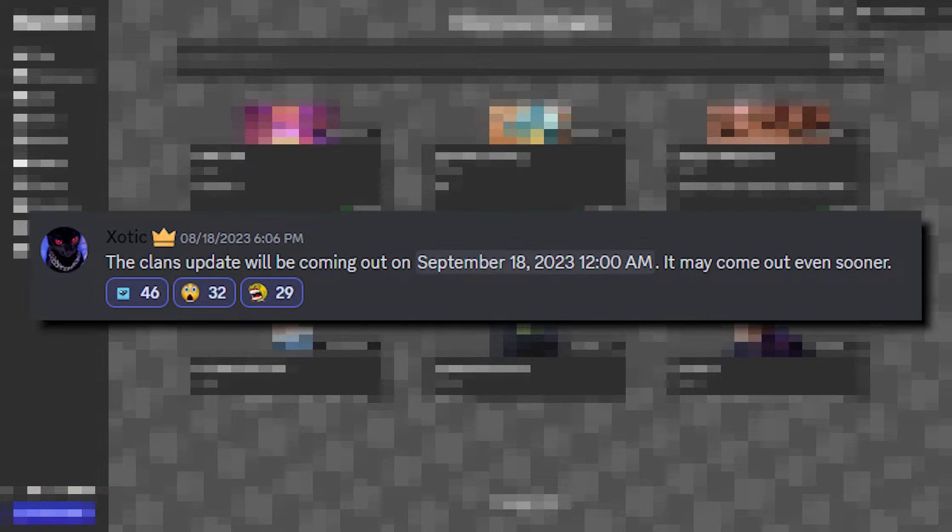Bonus update — this won't appear on Blackit during the time of this video, but the clans update will show up on September 18th, 2023, or even earlier. It's basically where you can create groups and get people to join into it. Again, this won't be released during the time of this video, but just a heads up.